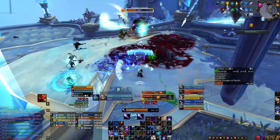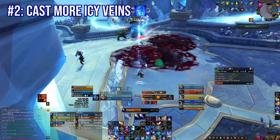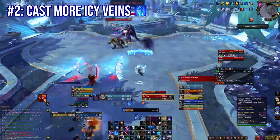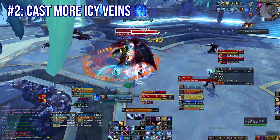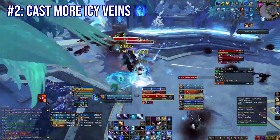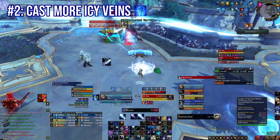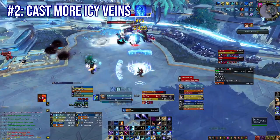Number two: cast Icy Veins more. You should have Icy Veins available for bosses, but that does not mean you should hold it for bosses or large pulls. If you're doing your optimal AoE rotation, you should be getting so much cooldown reduction on Icy Veins that not only will it come off cooldown for every single pull, it'll actually come off cooldown multiple times per pull. And since you get a free Rune of Power every time you use Icy Veins, you definitely want to hit it as often as possible.